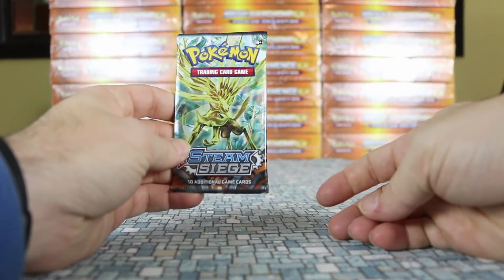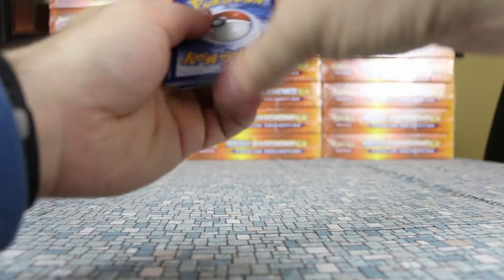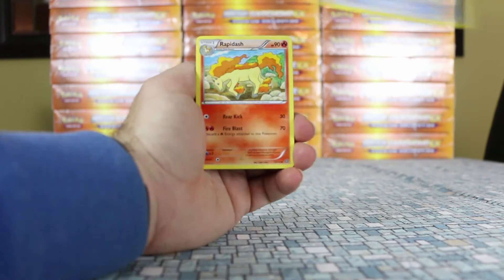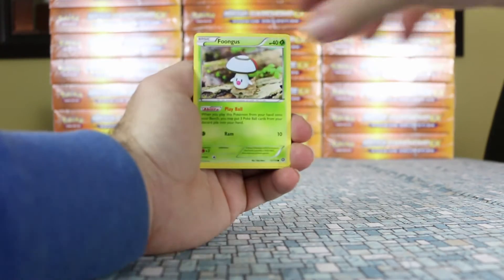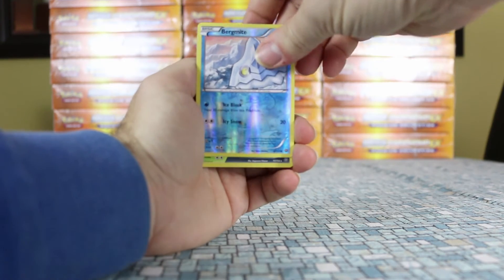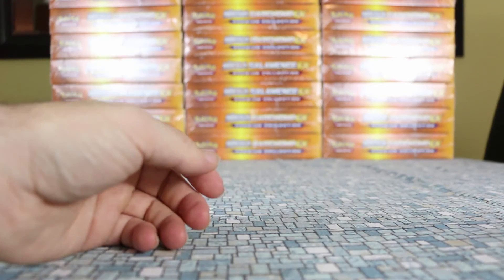On to Steam Siege now. Starting with an Azumarill, which is one of the dual-type Pokemon. We also get Special Charge, Rapidash, Litleo, Rufflet, Breloom, Ponyta, Joltik. The reverse is a Bergmite reverse, and the rare is Shiftry — a dual-type rare holo. Nice pull.